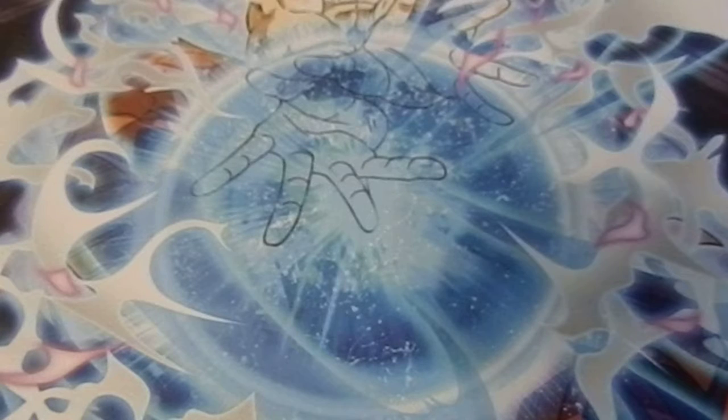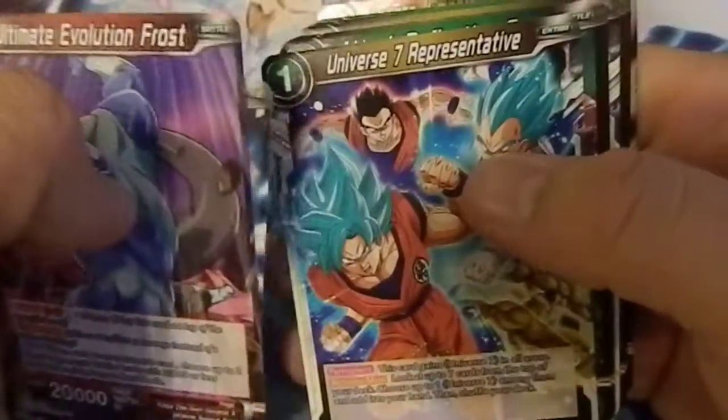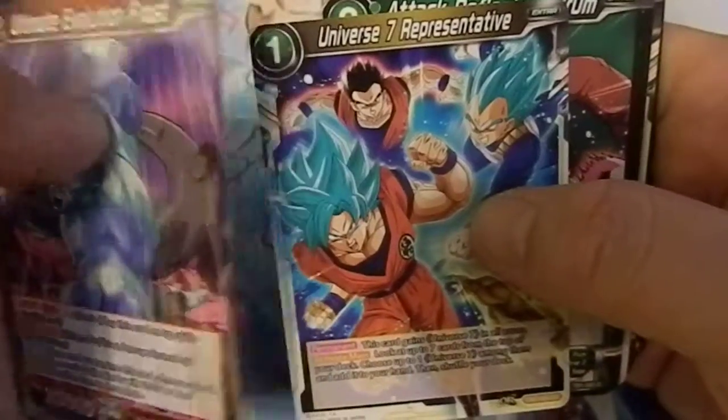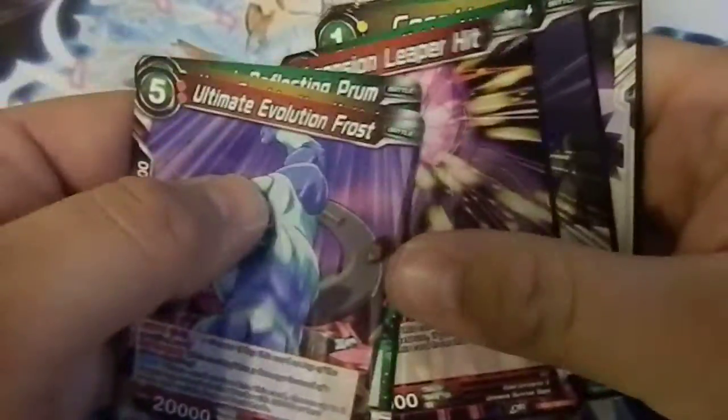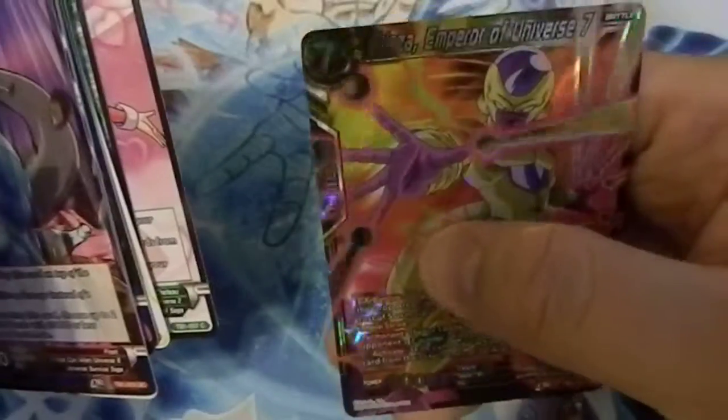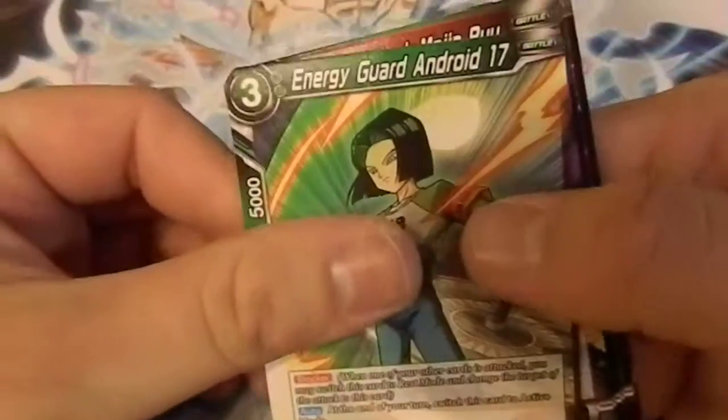Two more packs. Not sure if that signed Vegeta card counts as a secret rare, but we'll see. Frost, Universe 11 — this is the Universe 7 card I got as a play set of singles so I'm really happy about that Gohan card that just non-stop searches through your deck. Sniper Obuni and Frieza — hopefully I can trade with people to get that card I want.